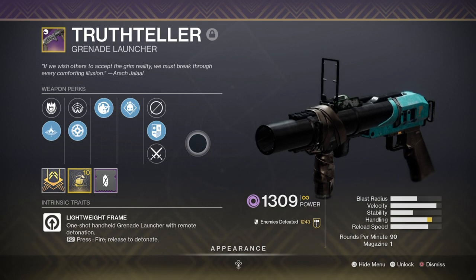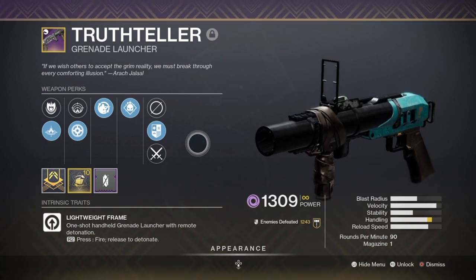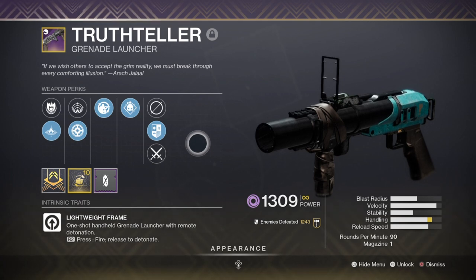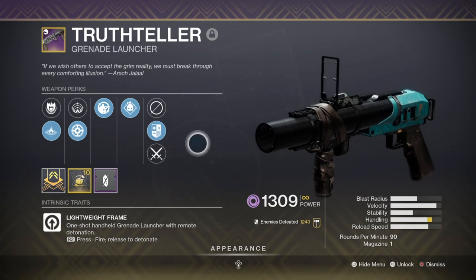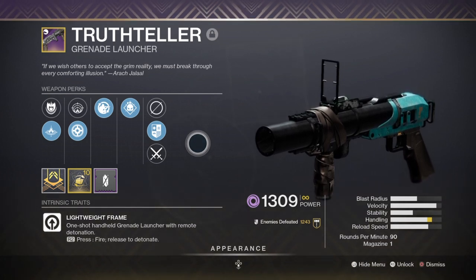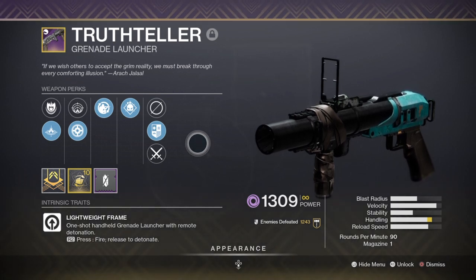For our secondary, I'm using the Truth Teller grenade launcher with Implosion Rounds, Threat Detector, and Demolitionist. I'll be using my grenade launcher as a shatter method when at distance or against a large group of enemies at once. The grenade launcher is the best for taking out large groups thanks to its explosive radius. I've paired it with Glacier Grenades to cover more ground, and thanks to the Whisper of Fissures fragment, we can increase this destructive capability even further. I've put some points into Discipline stats and use the Demolitionist perk to gain more grenade energy as I go.